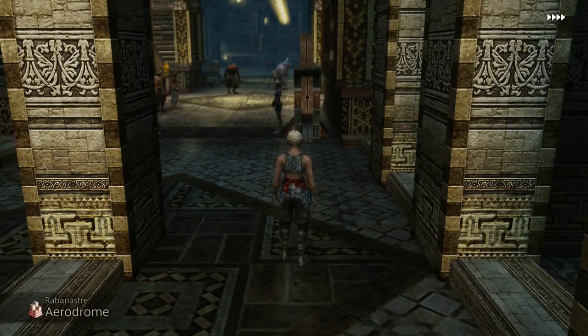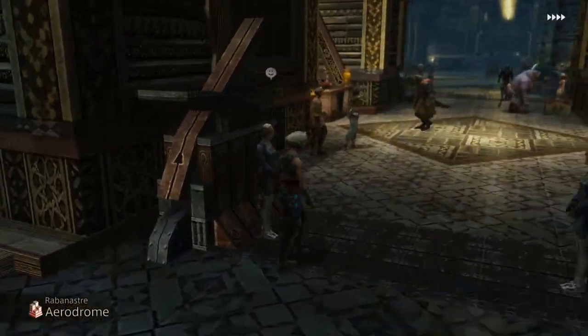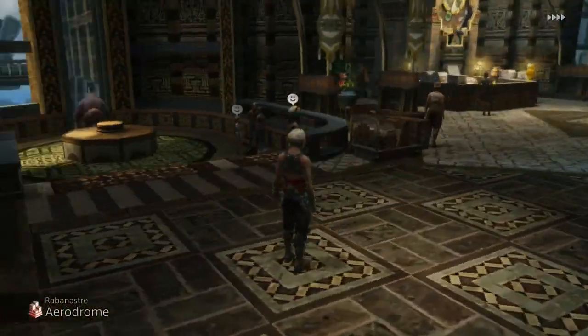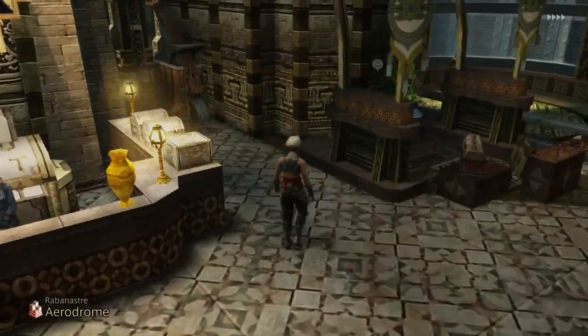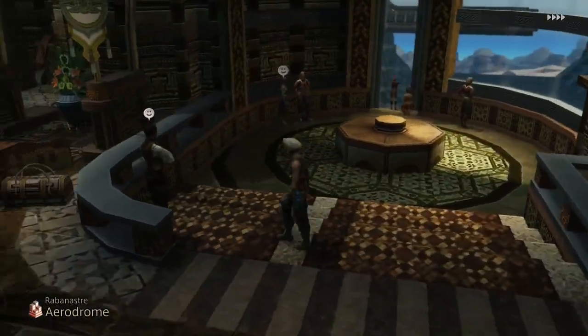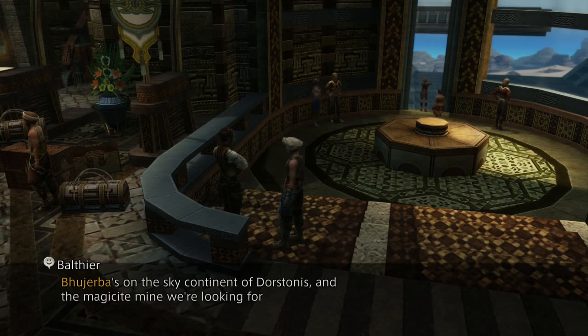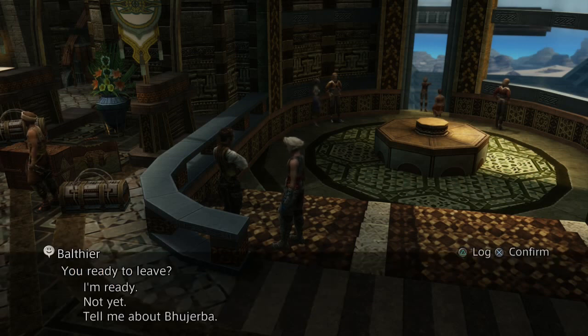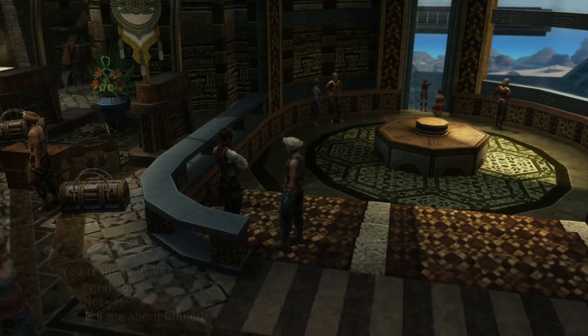So we are in Rabanastre. We just escaped from Nalbina Fortress, and we are going to Bhujerba. I was not even close. Those aren't real words. Bhujerba is on the sky continent of Dorstonis. Still not real words. And the Magicite Mine we're looking for is in Bhujerba. I just checked the dictionary — those aren't real words. I'm ready.